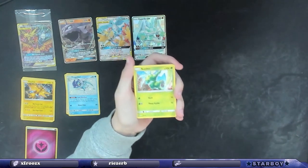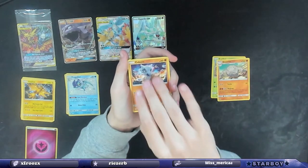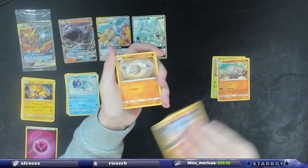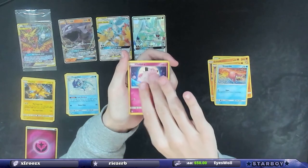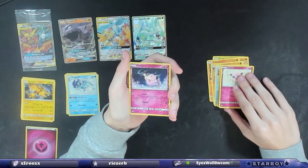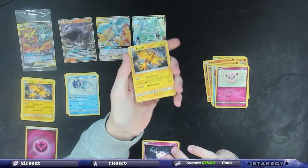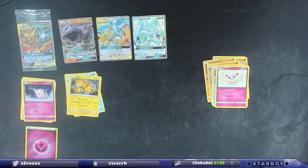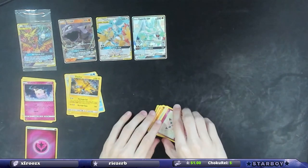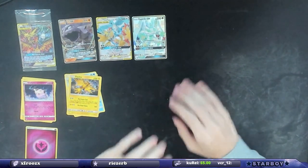Fighting energy, Scyther, Grimer — Geodude, Slowpoke, Clefairy, Jigglypuff. Reverse holo Clefairy and the holographic Zapdos! What the fuck?! Oh my god, whoo! I got four Zapdos total in that one. Hey, that's seven for ten! Look boys — it's amazing!